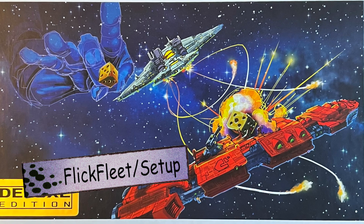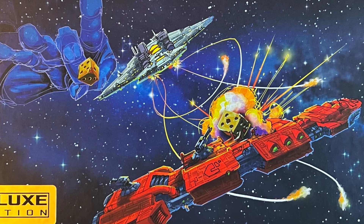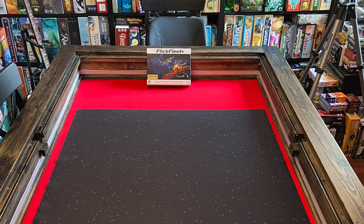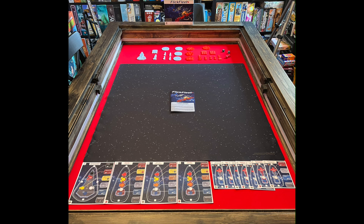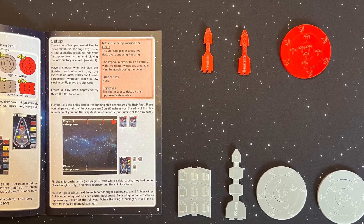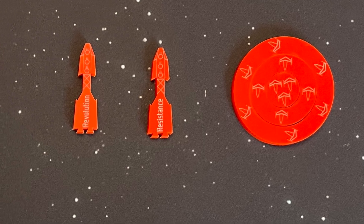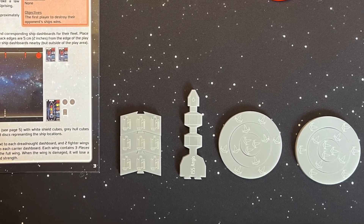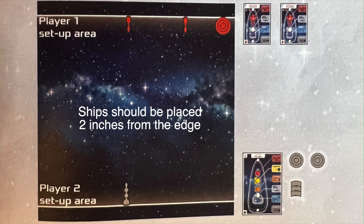Setting up a game of Flick Fleet is very, very straightforward. All you need to do is create a play area approximately three feet square. For this introductory scenario, the uprising player takes two destroyers and a round fighter wing. And the imperium player takes a carrier with two fighter wings and a bomber wing that they will be able to launch during the game. Then the setup is simply as you see here.